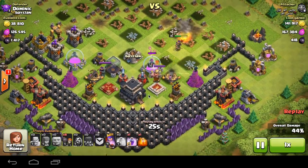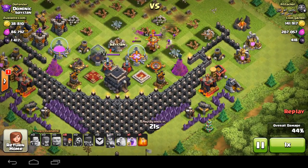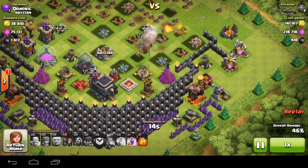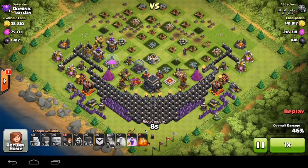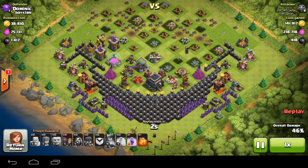The queen is level 16. My Barbarian King gets distracted but then goes for the queen, and the queen dies. My Barbarian King stands and all the attacker has left is eight wall breakers, a rage, and a poison spell — there's nothing he can do.